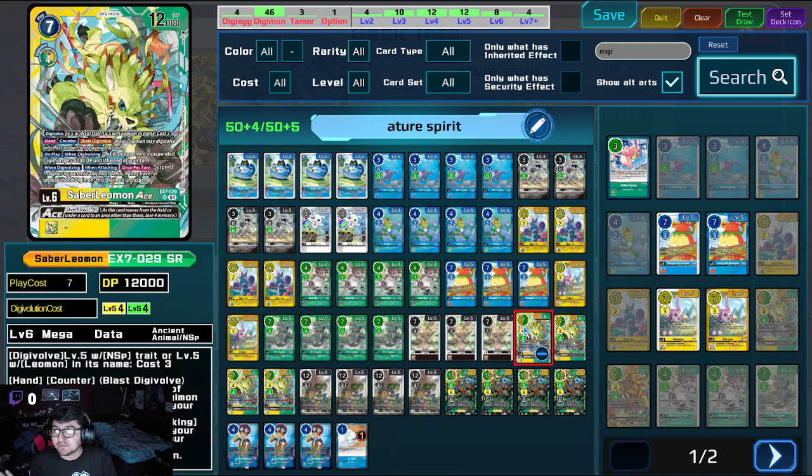Onto the sixes. This is probably the best boss monster. Talakamon's cool but I think this card is strictly better. On play with Digivolving, two of your opponent's suspended Digimon get minus 8,000 DP towards the end of the turn — they do have to be suspended, but usually that's not really an issue. When Digivolving and when attacking, suspend one of your opponent's Digimon, so you'll guarantee the minus 8,000. Then if they have no unsuspended Digimon, this Digimon unsuspends, meaning it can swing twice. And it's both when Digivolving and when attacking.